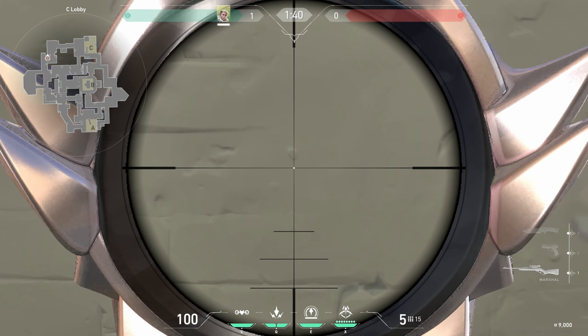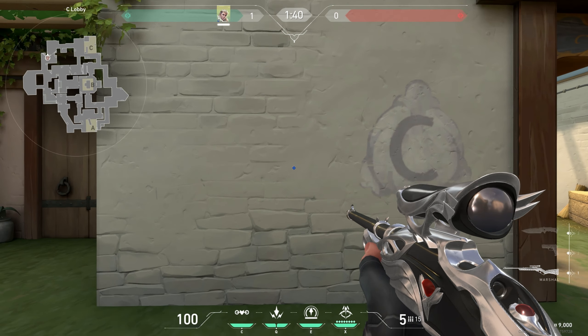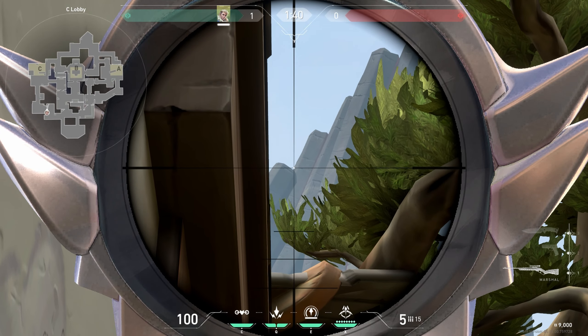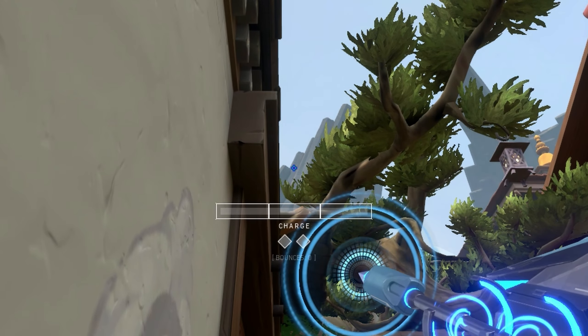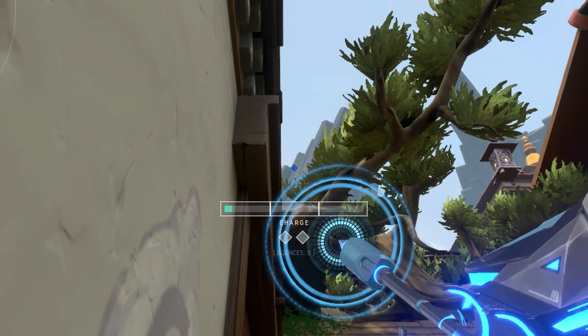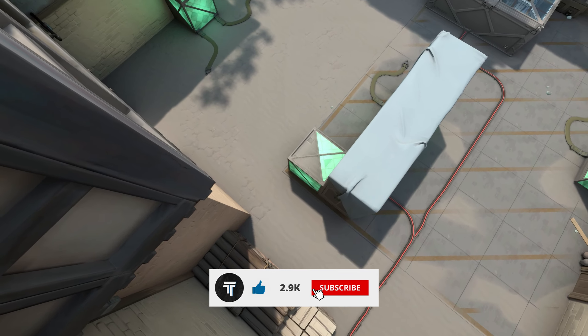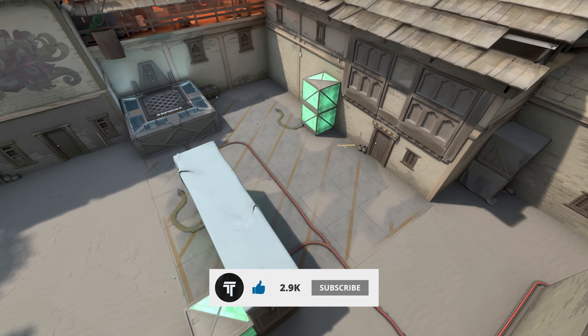First, find this spot on the wall and just run to it. Then find this spot and line your crosshair with it, like this and do one bar. This is the easiest and fastest Sova arrow lineup for C site.